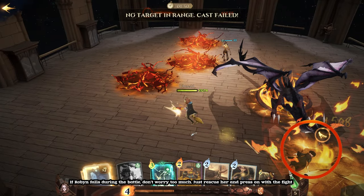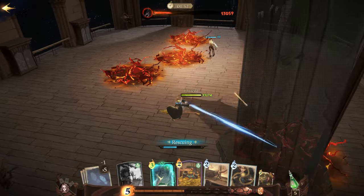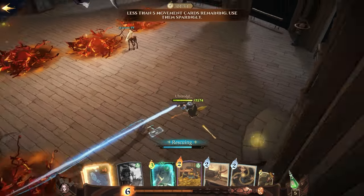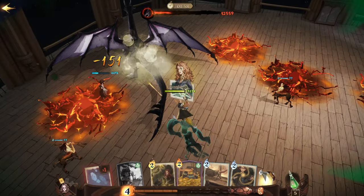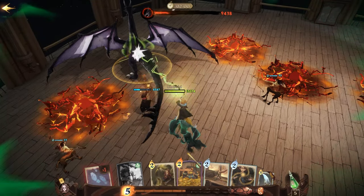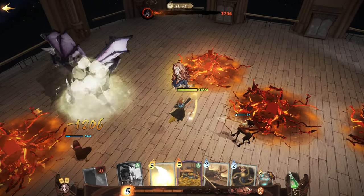Centaur! Incendio! If Robin falls during the battle, don't worry too much — just rescue her and press on with the fight. Centaur! Crucio! Incendio! Centaur! Centaur! Apuño!